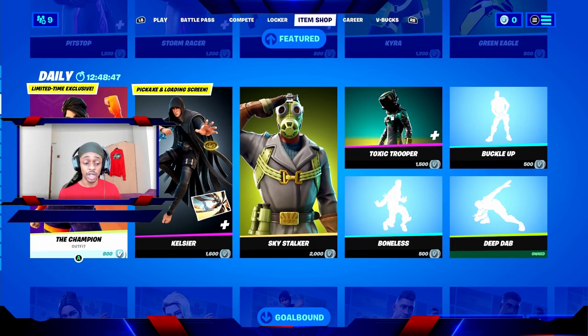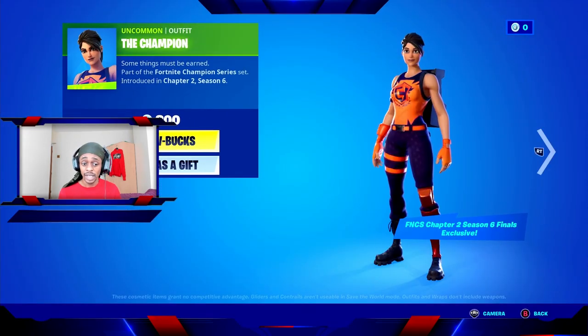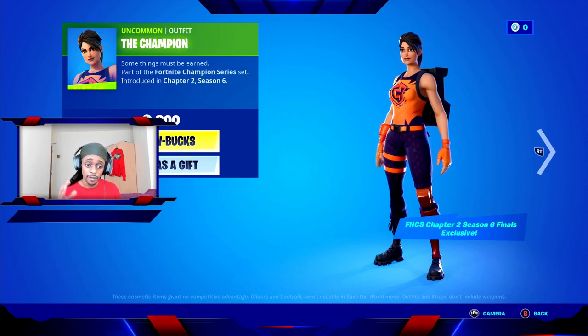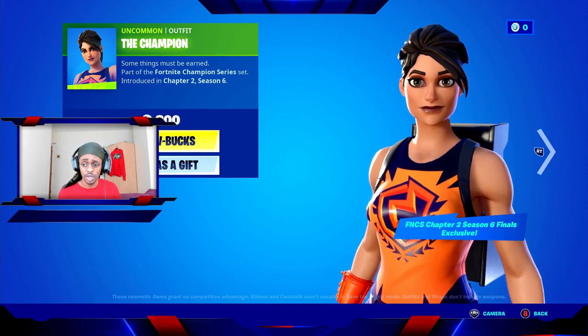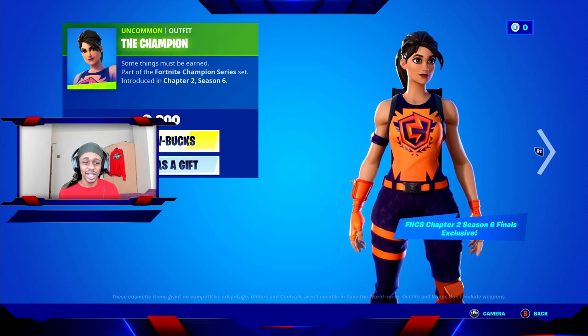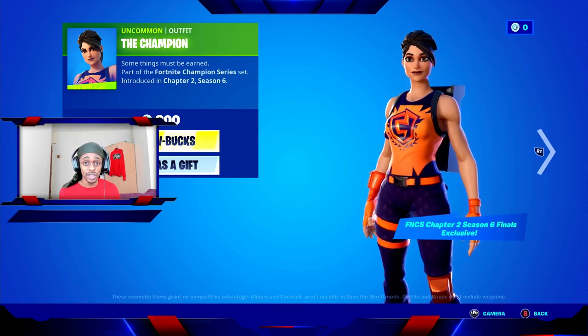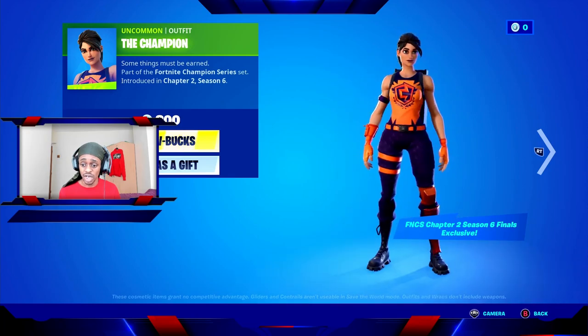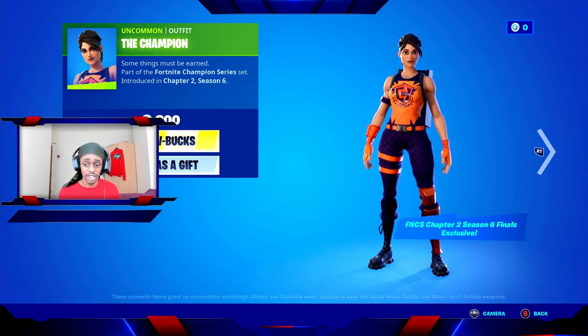Next up in the item shop today we have a limited time exclusive called the Champion. The Champion skin costs 800 V-Bucks, making it one of the cheapest skins in the item shop today. It was introduced in chapter 2 season 6, which is the current season — you can see the orange and purple on the Champion skin.